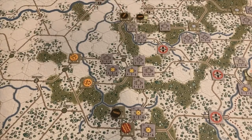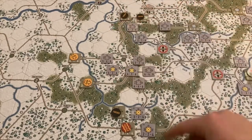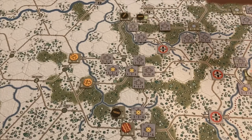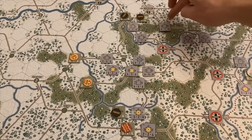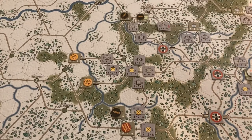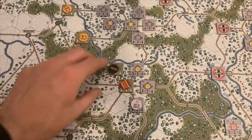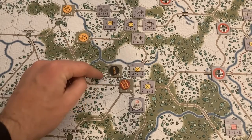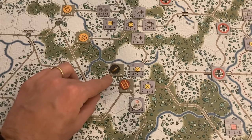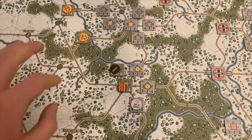I wanted to put a little pressure on because if the Germans lose this artery, their entire offensive goes up in smoke. That will divert some resource points to shore that up. The 10th Armored Division pulled back over the river, used all their movement points, and was able to launch an attack in conjunction with the 101st, inflicting a step loss on the 26th Infantry Division.